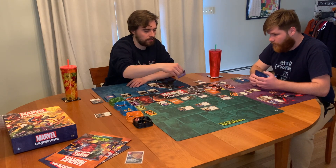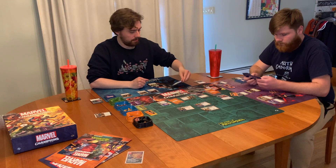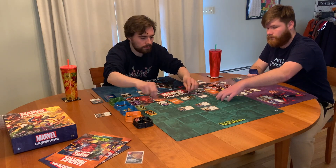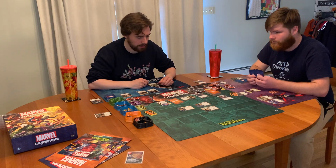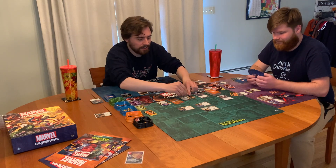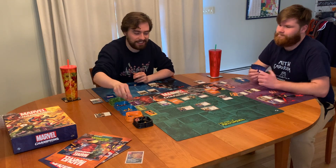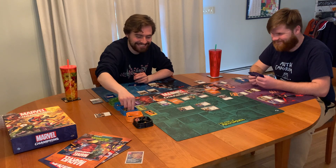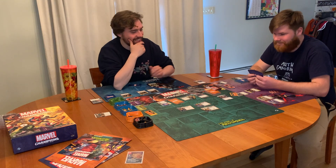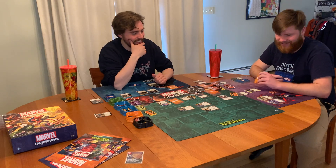Yorgos first — he's confused. He will then scheme against me. Gets rid of an assault and just adds two. Then Taskmaster will scheme against me, and he adds plus two because I have two upgrades, sending the main scheme to nine. I did not count his two. Sending the main scheme to 11. And now we deal encounter cards — you get one, I get one, and you get another one because of Hydra Reinforcements.